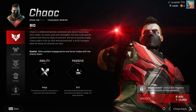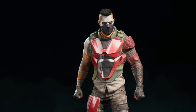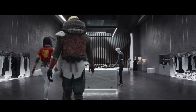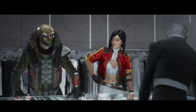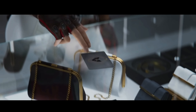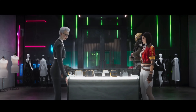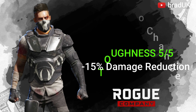Moving over to Shaq. Shaq has a 2 out of 5-star speed, which means his speed is at baseline. Interestingly, his toughness is the same as Anvil and Cannon at 5, which also means he is going to get a 15% damage reduction. That sounds like it could be an interesting rogue to send in first — 15% damage reduction, plus Overheal, plus Flashbangs. I think you're almost guaranteed a pick.